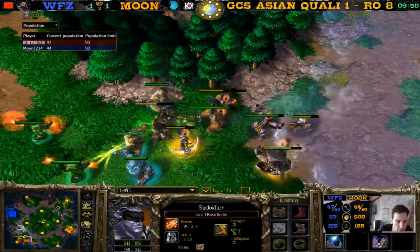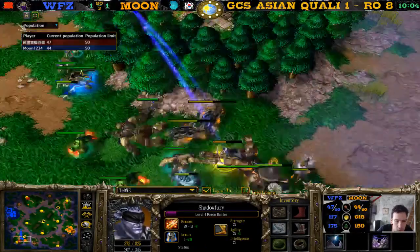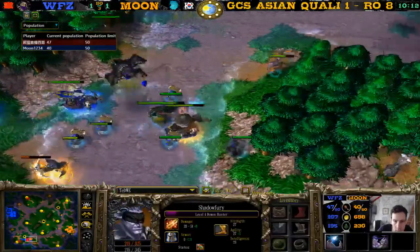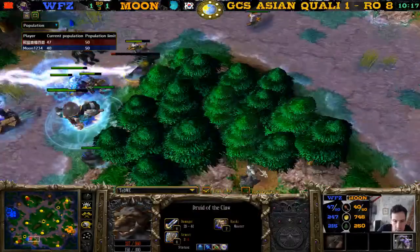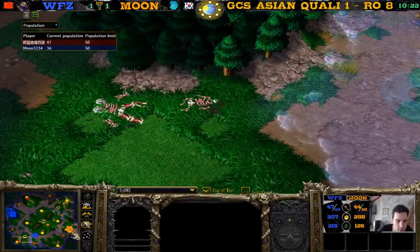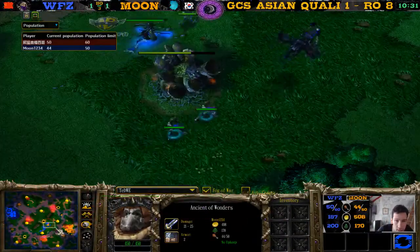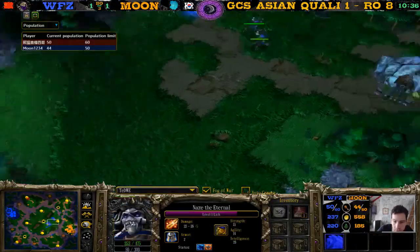We see the expansion now — didn't see much mana burn harass. Here come the bears! What item did he pick up — endurance aura, very nice. One bear goes down though — still worth it probably. He loses a TP and two bears. Is that worth it for the jungle? Not only did he get the jungle, he also denied it for his opponent — that might make it worth it even though he lost so much.